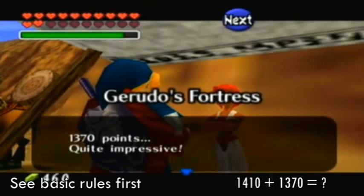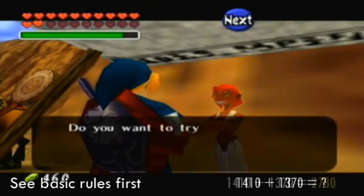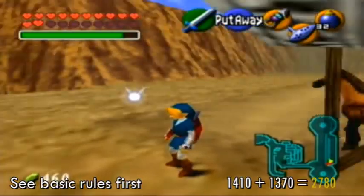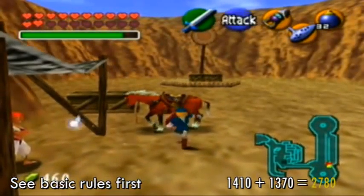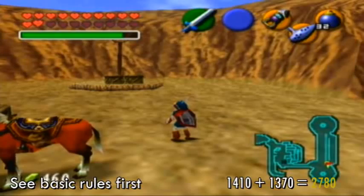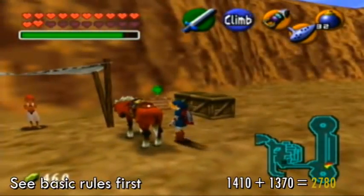Now, 1,370 plus 1,410 — that should be... 2,780. That should be my score. 2,780. And as you can see there in the lower left-hand corner, I have 460 Rupees, which means that I did not edit this video. Those were my actual two first tries. So there you go — 2,780, if my math is correct. It'll say on the screen anyway, or earlier would have said it on the screen.